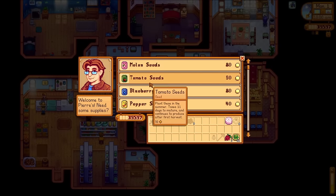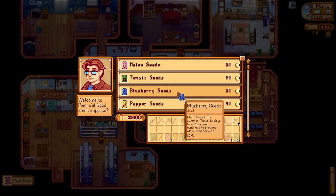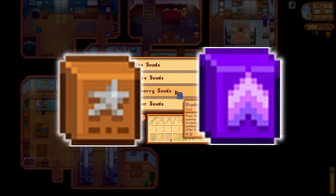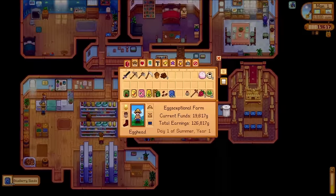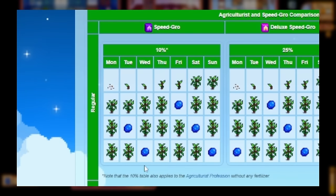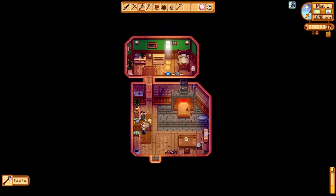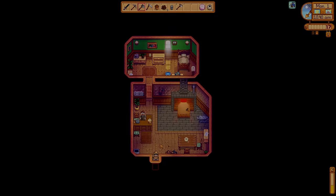I head to Pierre's to buy seeds — our cash crop this season is going to be blueberries. One thing you can buy for your crops is fertilizer, which has different effects such as increasing quality or decreasing grow time. If we apply the base level of speed grow, we will actually get an additional blueberry harvest this season. While in town I also pick up my axe, which has now been upgraded to steel.